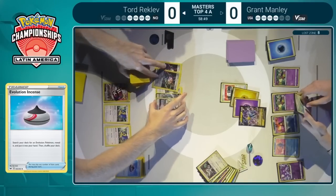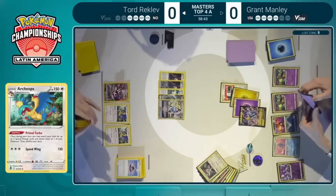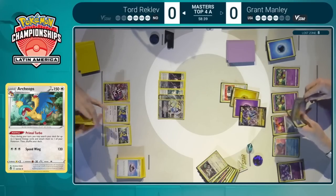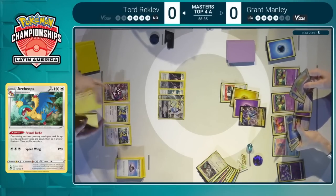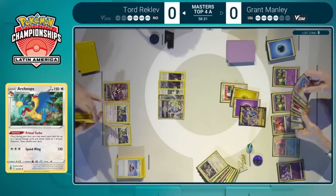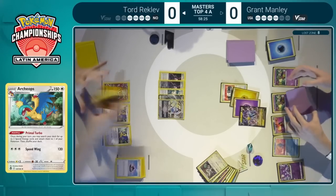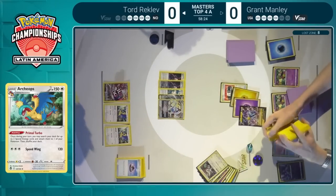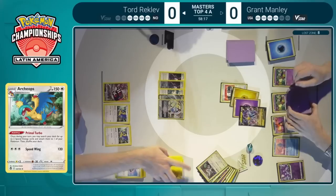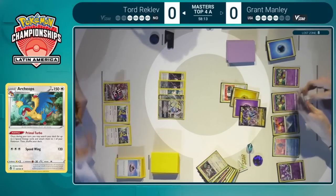They just don't align very well with the strategy, and it's because of the pressure that the Stoutland put on. Just too many prize cards were going to be available, and Grant had to bring out this answer earlier than he wanted. This Raikou is a very good card against Lugia, but when you're going second, when you're behind with Stoutland having already gotten that very favorable prize trade-off, the Raikou might not actually be enough. But I don't see what other Pokemon Grant could have used.